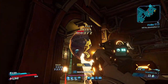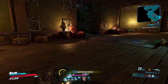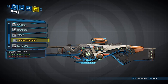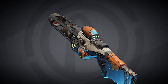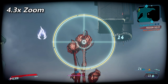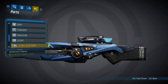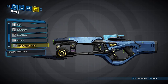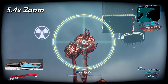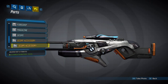Now we're going to take a look at the scopes. Scopes on sniper rifles are not as straightforward as on other guns because each scope can spawn with two unique accessories. The first scope gives 4x zoom; its first accessory decreases weapon sway by 30%, and its second increases zoom to 4.3x. The second scope gives 5x zoom; its first accessory increases elemental chance by 10%, and its second increases zoom to 5.4x. The third scope provides 5.4x zoom, and both of its accessories decrease charge time by 10%.